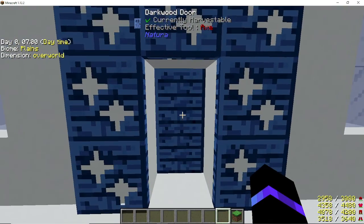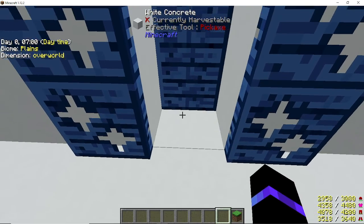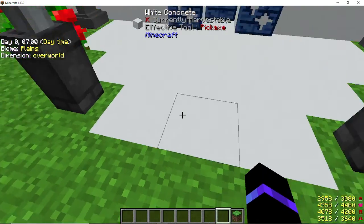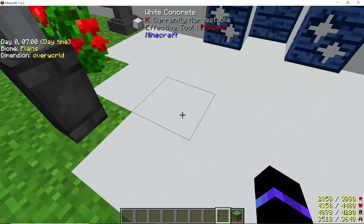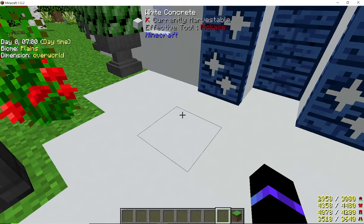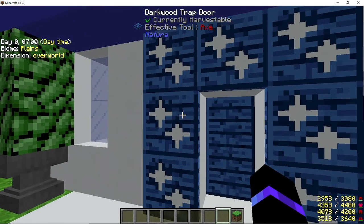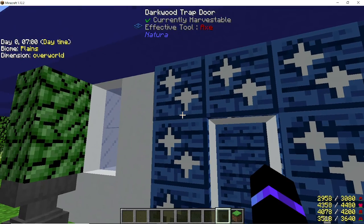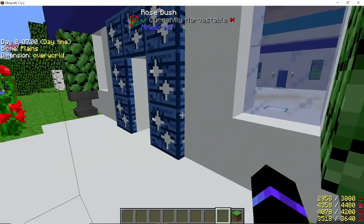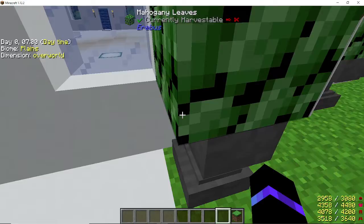I had the dark wood door and then the door block, so the door is sitting on this block here. That's one, two, three, four, five, and I went three across. If you go in one, it's going to be five across, and then two rows of seven across. On the frame of the door I used the dark wood trapdoor. Blue is my favorite color.